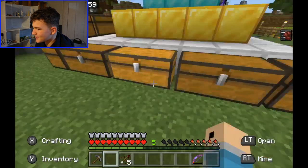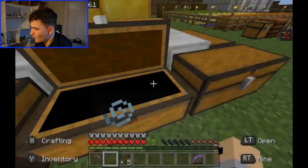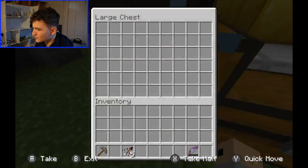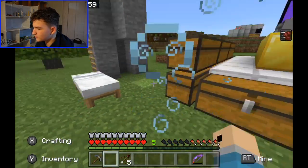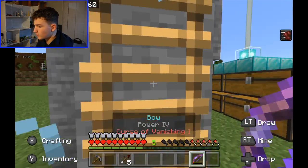You guys could already see all this — this is all armor, just full of armor that I've duped already. So much. And these are new chests that I have placed down. What you're gonna want to do is you're gonna want to take a bow and some harming arrows.